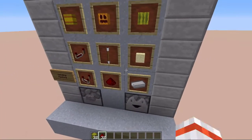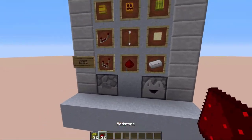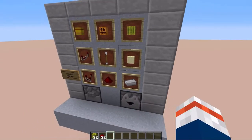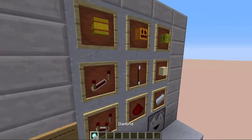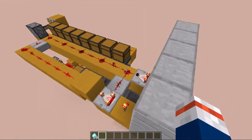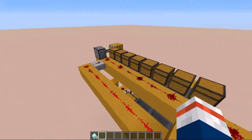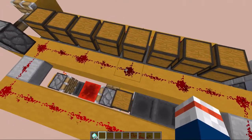I have seen some vending machine designs where there are 33 or something, but I like to have a half a stack or a very precise amount. This vending machine uses an 8-item selector from Redstone for Dummies and I'll put his video in the description down below.